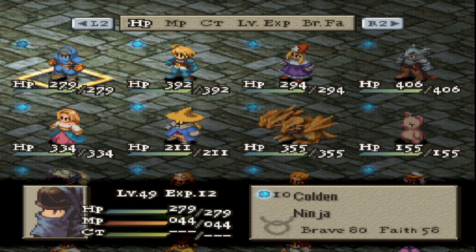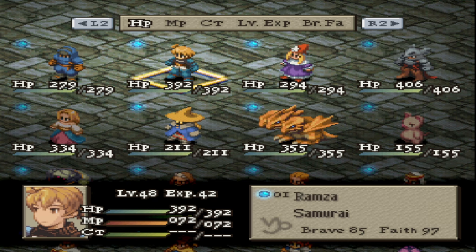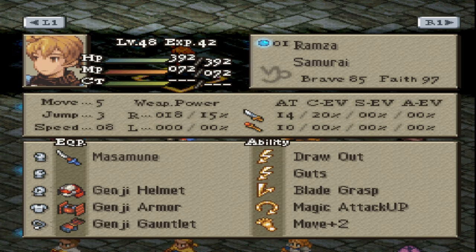So what kind of trouble are we getting into here today? Well, we are on the third and final battle of Limberry Castle. And if you saw the last episode, you would know that we learned a very powerful skill for Ramza — that is, of course, Ultima. So we're going to be rocking Guts as his secondary skill here. I want to use Ultima. It's a really fun spell to use, and very powerful as well.